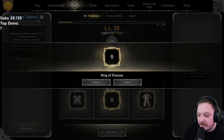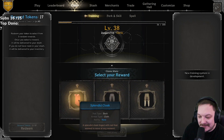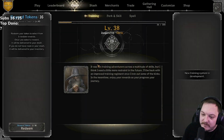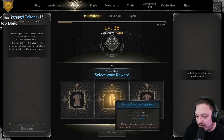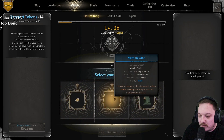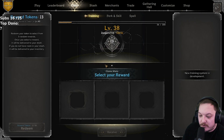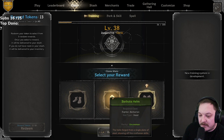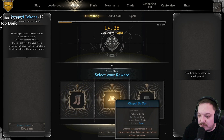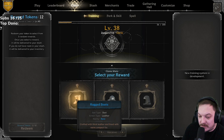19 left: utility, finesse, warden — going with the finesse ring. 18 left: splendid cloak, leather chassois, bardic — just do the will cloak, could be good. 17: morning star — going finesse again, only green though. Wander attire, heavy leather leggings, padded tunic — padded tunic could be good but I'm gonna go with heavy leather. Gold coin, morning star, or ranged — I guess we'll do a morning star. 14: old shoes, barbuda, gloves of utility — let's go barbuda. 13: rugged boots, chapelle, or rogue — kind of bad, going with boots.